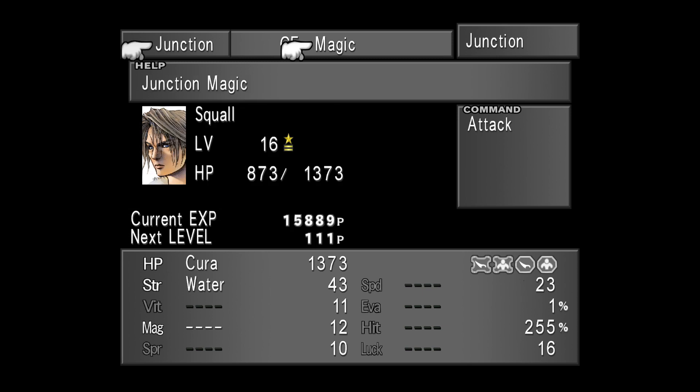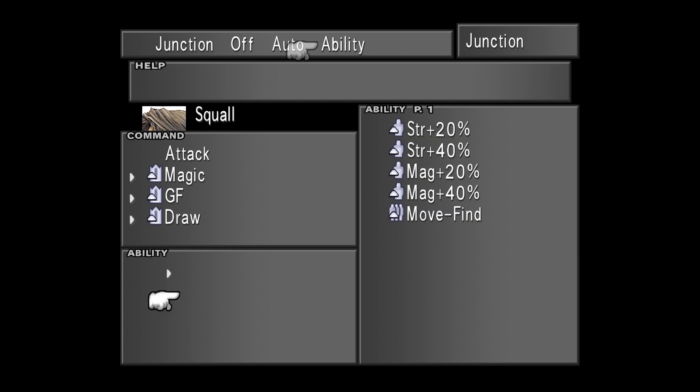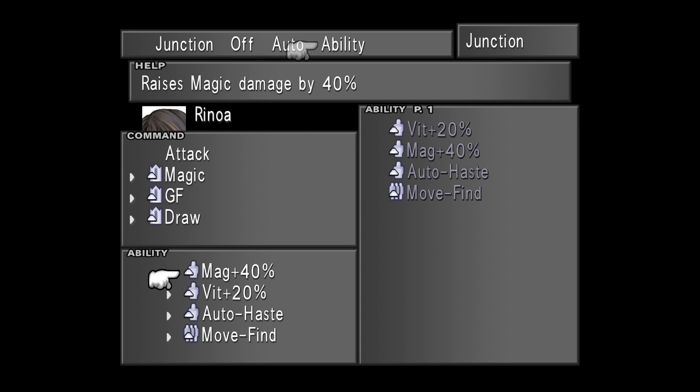Back to the menu. Once you have junctioned magic to your stats, the last thing to do is set your command, player, and party abilities. Select Abilities from the menu. This first box is the command abilities your GF has learned — the commands you can use in battle alongside Attack. This second box contains your player and party skills, and remembering what I said earlier, these abilities will stack. Some Guardian Forces can even learn abilities that allow you to junction even more abilities.